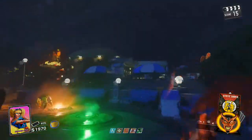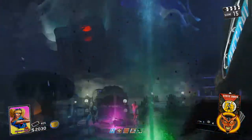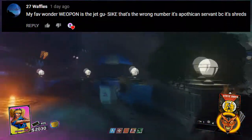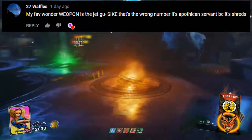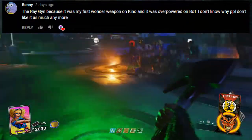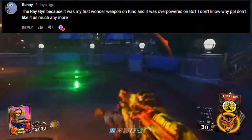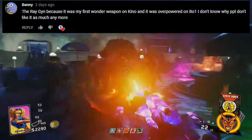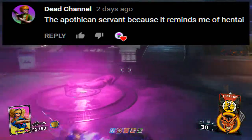Before I get into the list, in the last video I asked you guys what your favorite wonder weapon was in Zombies. 27waffles said their favorite wonder weapon is the apothecon servant because it shreds. Benny said the ray gun because it was his first wonder weapon on Kino and it was overpowered on Black Ops 1 — he doesn't know why people don't like it as much anymore.